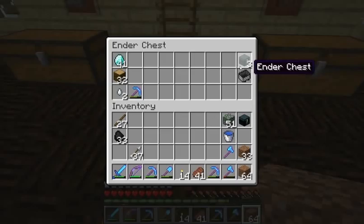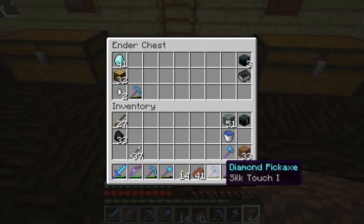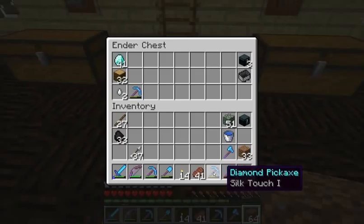I've got three more ender chests - that's plenty. I'm not sure where I'm going to scatter the rest of them. I guess I need to put one in the end - yeah, I have one in the end. Maybe one in the stronghold too. It was really helpful when I was mining out, because I'd fill the whole ender chest up with blocks and keep going. I always take my silk touch pick when I go mining and caving so I can fortune the ores.